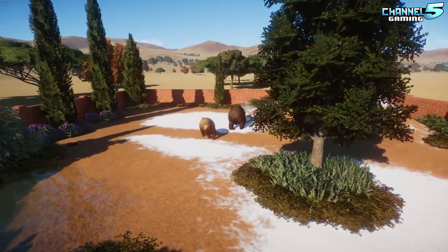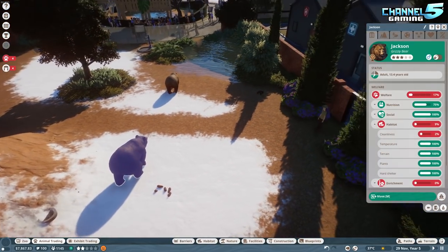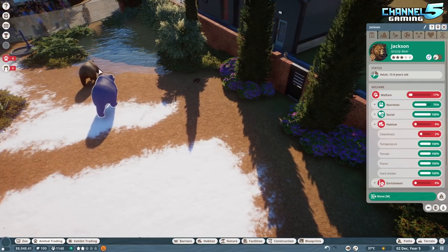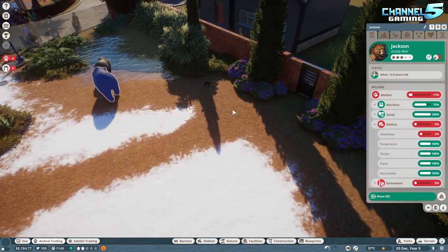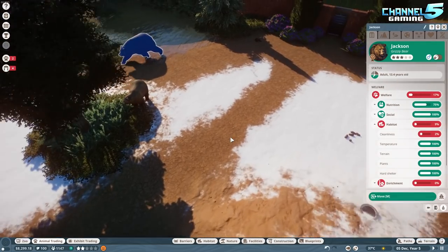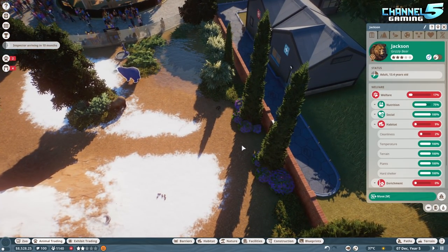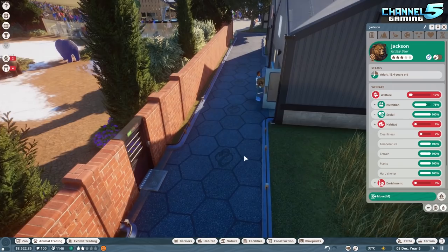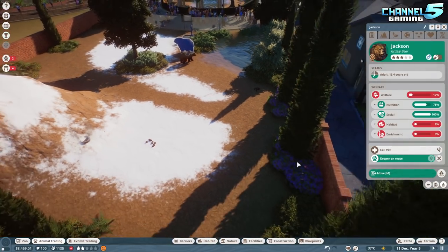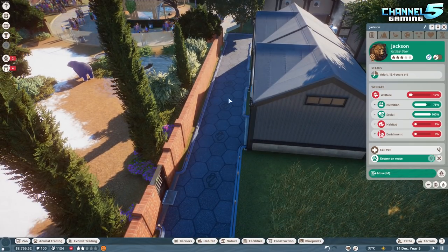How are our bears doing? I had an issue with bear cleanliness in the last episode and it's happening again. The keeper walks in and then just leaves. I've packaged up the bears, moved the door, tried creating paths so keepers can get in, but there's dirt everywhere and the keepers just turn around. I really don't know how to fix this — I've tried everything.